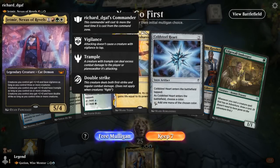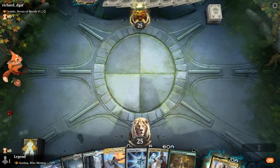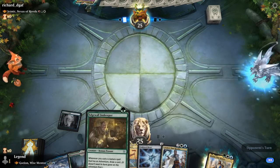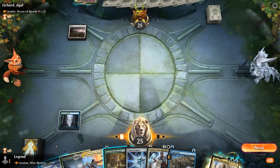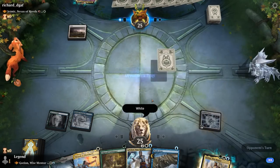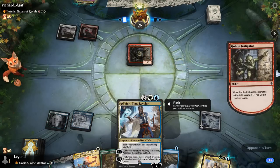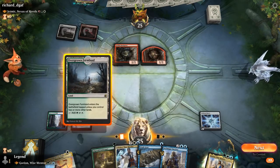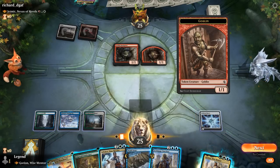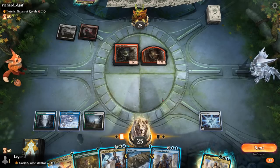We're on the play facing a Jetmir tokens deck presumably. Our hand is okay — a bit of ramp, some interaction. Play the Falls and then Cold Steel Heart on two. Wash Away is nice as well — this can name white. Could play Teferi next turn already, and it's not a bad answer to a token. Could play Emeritus as well. If we Teferi bounce the goblin then next turn Teferi should still survive, and then we can play Emeritus next turn.